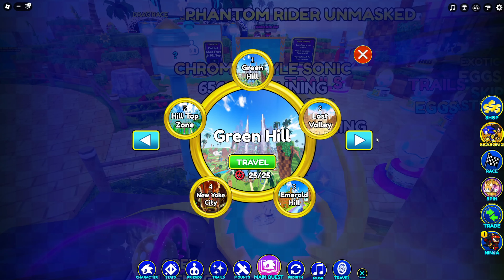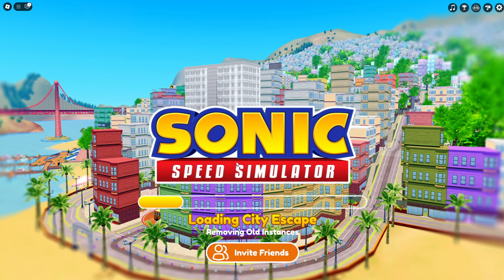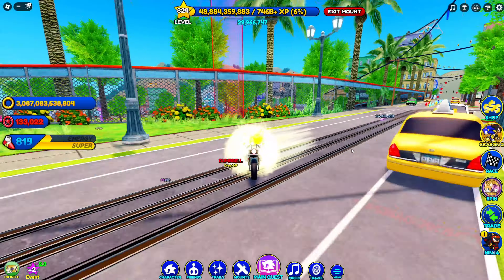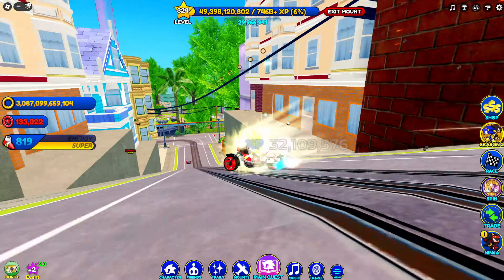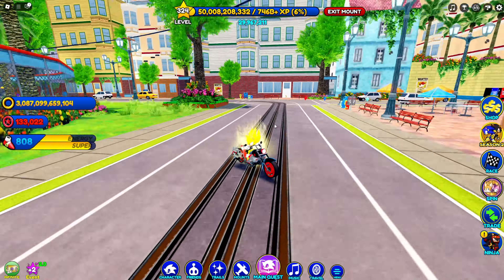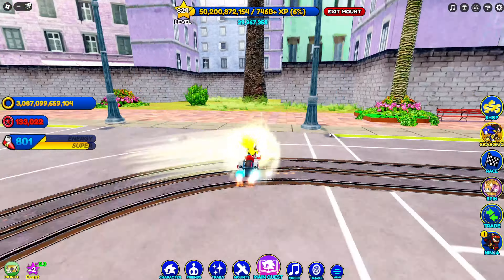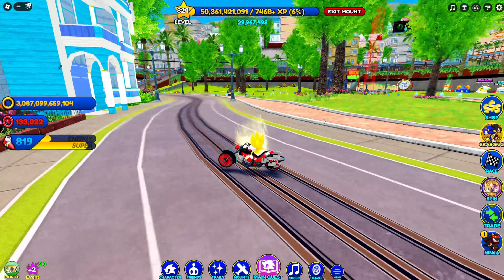I'm gonna go to City Escape and AFK there for a little bit. If you need help getting gold eggs, I think this is one of the best ways. I did make a video on how to get gold eggs fast, but it's kind of annoying to not be able to AFK — so this is probably the best strategy now. Really any infinite rail could be a good place.